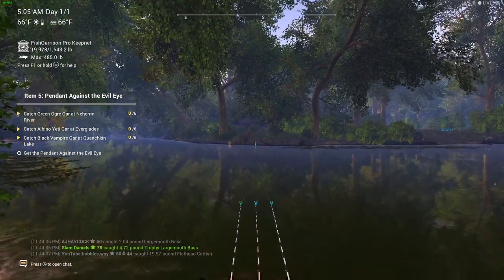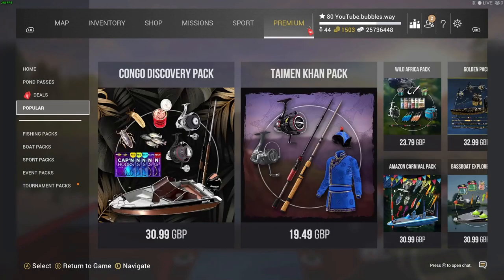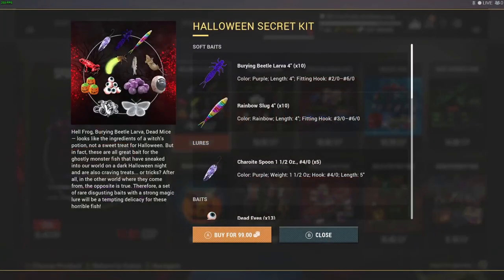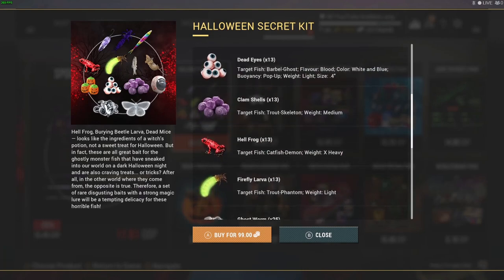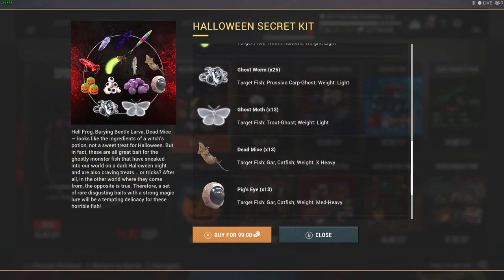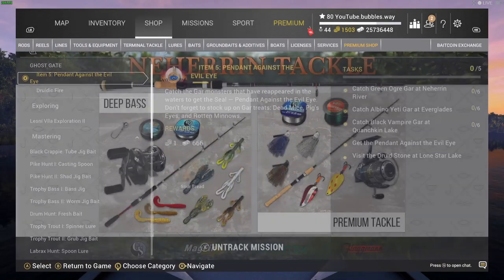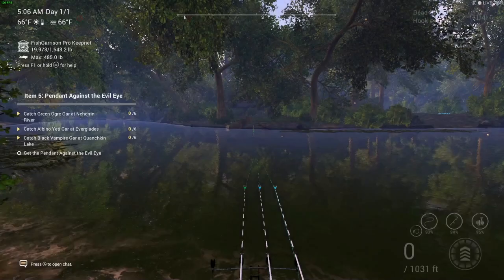Doing all these missions can get a little bit expensive on baits. You can go over to Premium — if you go down, you can purchase this Halloween bait bundle for 99 bait coins, which is everything you need. If you don't purchase it, you can go to pumpkins and pick up free bait, but completing the mission will be very difficult. If you buy it for 99 bait coins, you get all the baits. I've bought it twice, so I've spent 200 bait coins so far.